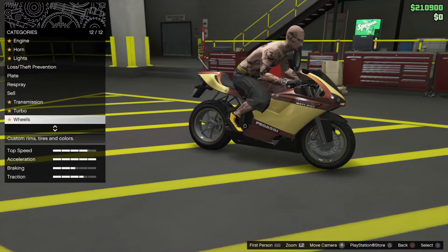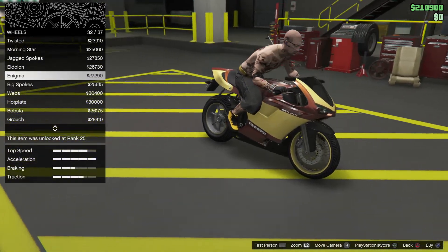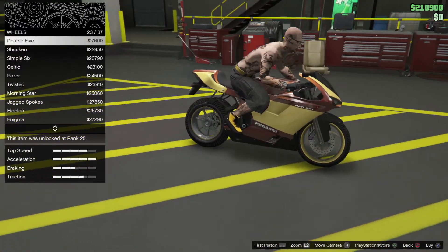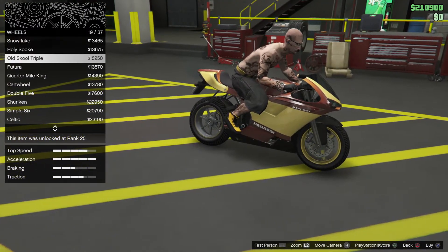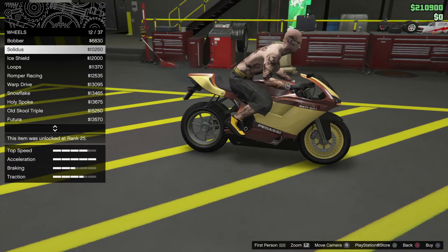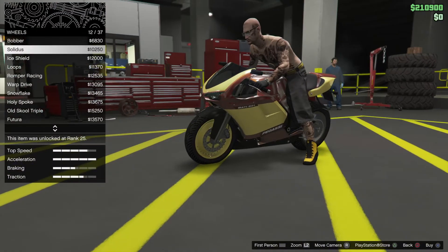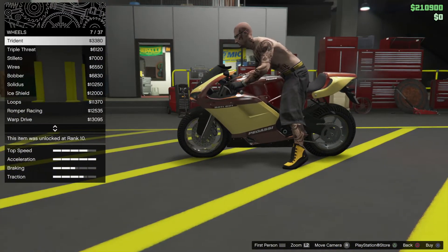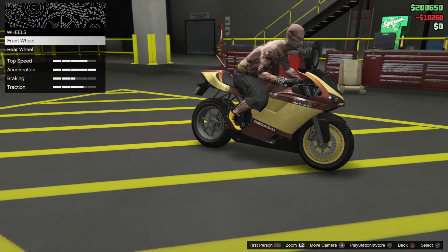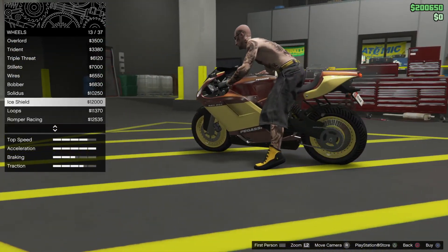We're going to go down to the wheels — front wheel, stock rims — and take a look at what looks dope. What would look good on the Sanchez? The three-spoke, the Solidus, does look good though. Let's just go to the Solidus. Now we're going to do the back rim too — go down to the Solidus.